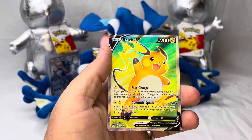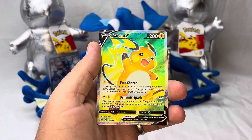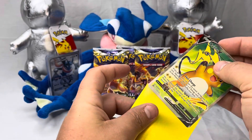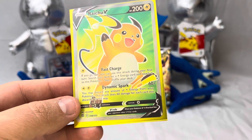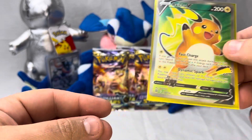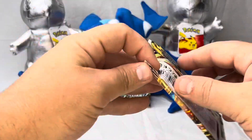And we got a Raichu V y'all — this might not have been in our first box of these we opened, but we will take it. Who doesn't love the Raichu V card y'all, very nice artwork. And that was it for our regular packs, let's run these backwards y'all.